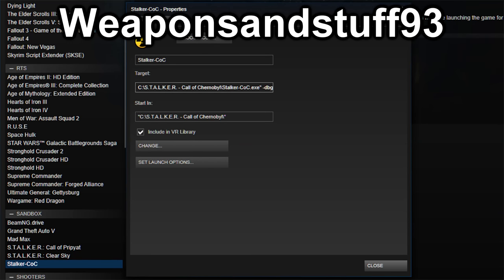This is a tutorial on how to make the debug menu work in Stalker Call of Pripyat mod. It's quite simple to do. I'm going to show you how to do it through Steam, but you could also do it with a regular shortcut.